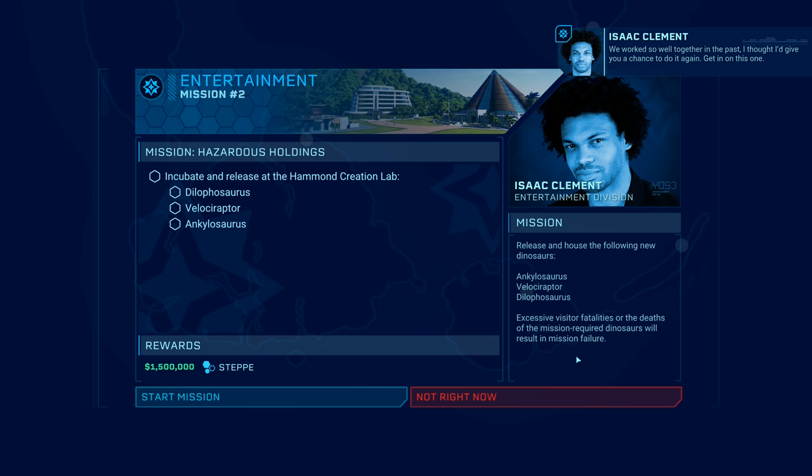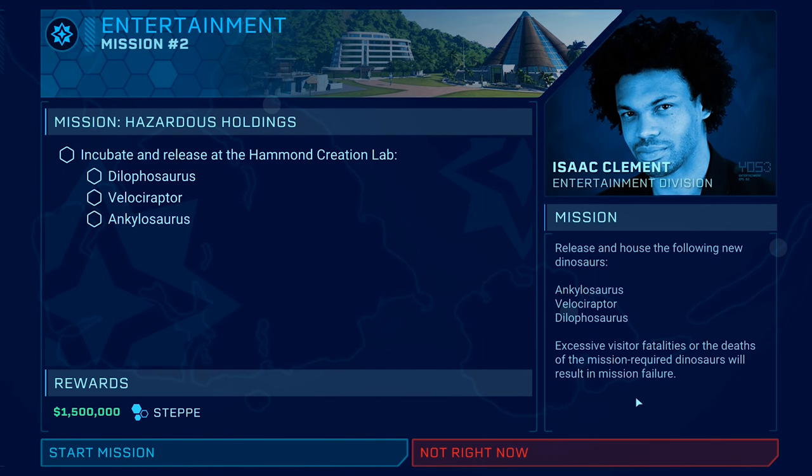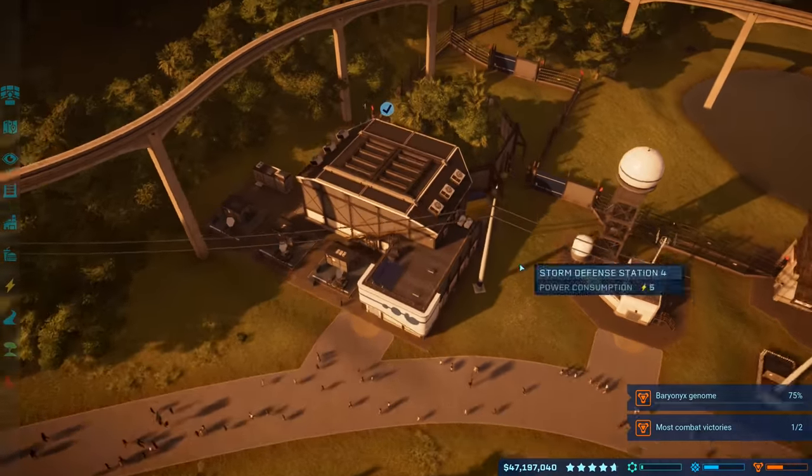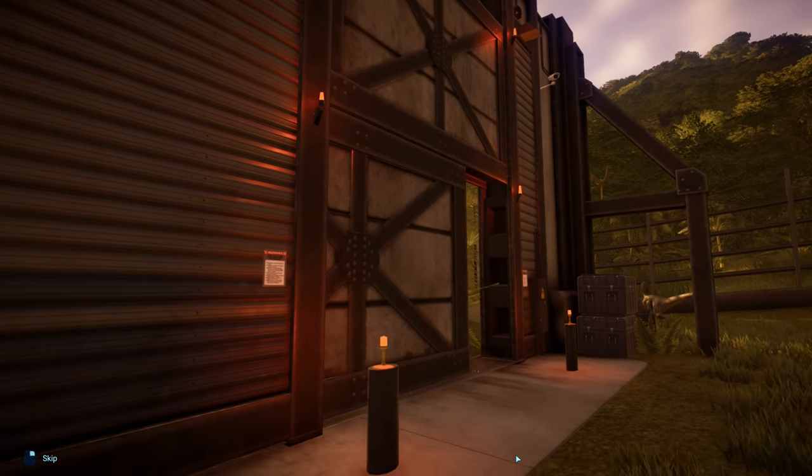We worked so well together before — Isaac's giving us another chance. The mission is 'hazardous holdings' — incubate and release at the Hammond Creation Lab. I have four labs so it probably doesn't have to be the same one. I just need to make one dilophosaurus, one velociraptor, and one ankylosaurus. Important warning: excessive visitor fatalities or deaths of the mission-required dinosaurs will result in mission failure, so I don't want to release a dilophosaurus that will die instantly and count against us.